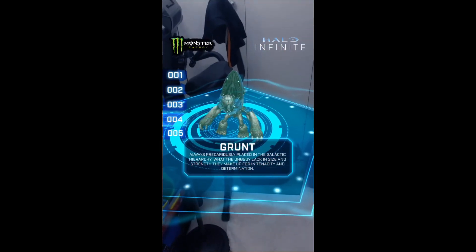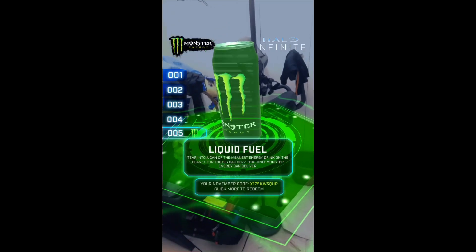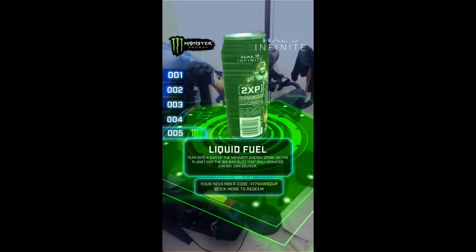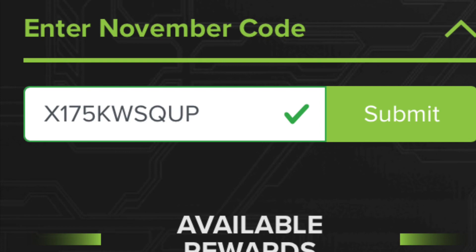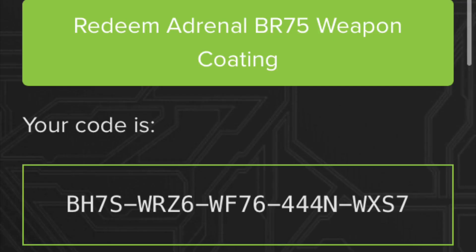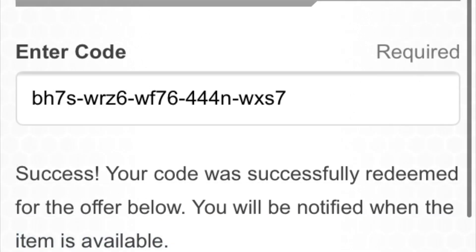You got the Grunt at number 4, and then number 5, it shows the Monster Energy Code, and it says your November Code, which is right there, and then you click it to redeem it. I'll put up a screenshot on screen so you guys can see it. Then, as you can see from the screenshots, once you redeem your code, it's going to send you an email, so you click that email, then it's going to take you to HaloWaypoint.com. From HaloWaypoint.com, it's going to take you to the Redeem page — sign in to your Xbox account if you're not signed in already. Then it's going to say to redeem the code, and then you press Redeem, and boom, you redeem your code.